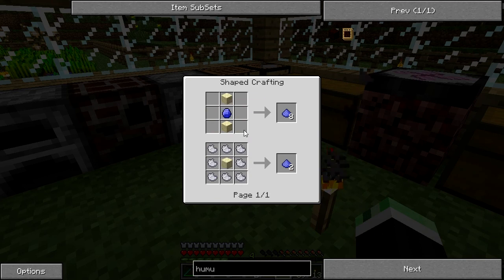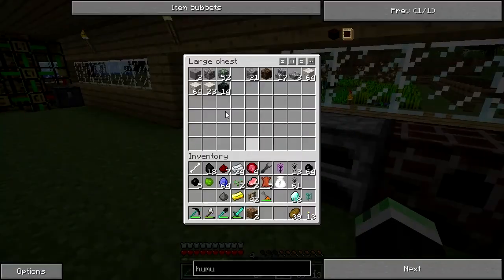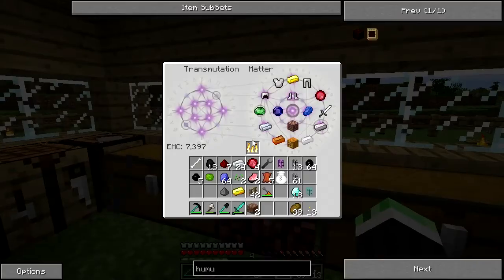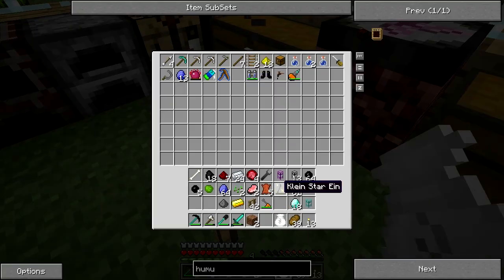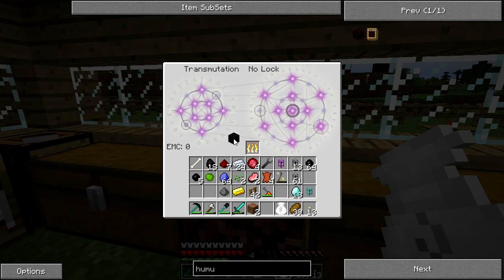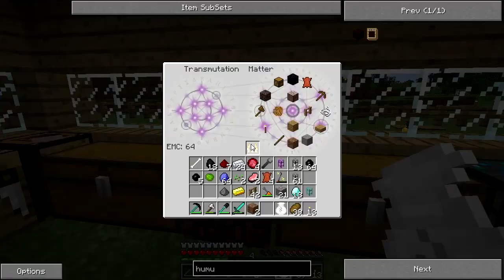Fertilizer is made with apatite and sand. I should have some sand — nope, not this chest. This chest. Nope, I have no sand. Right, let's transmute something. Let's just burn some gravel. That should do it. Sand — good amount of sand.